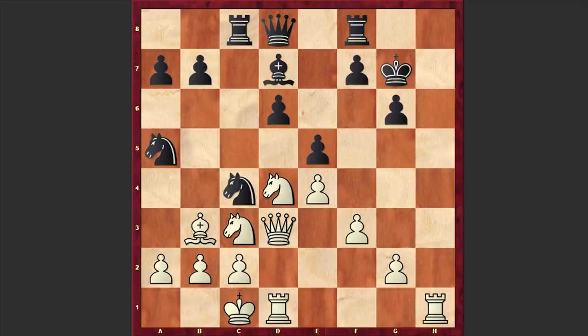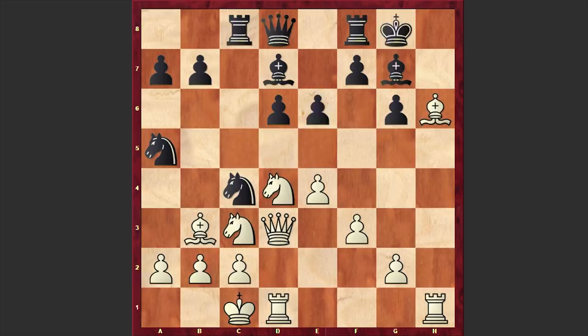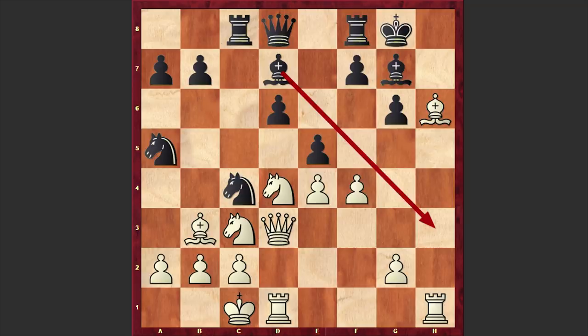If Bxg7 then Kxg7; if Nxg7 then Qb6, and still things remain unclear. We have a very sharp double-edged position, though the position is still in White's favor. In our game, after Bh6 we first see e6, and after f4 — the idea of f4 is to play Qh3 — we have e5. Seeing that threat, Black is opening up the light-squared bishop's diagonal, controlling the h3 square.